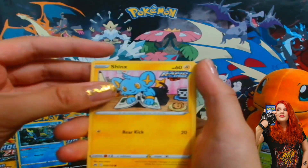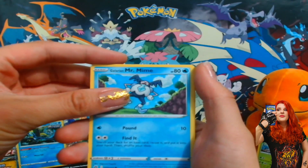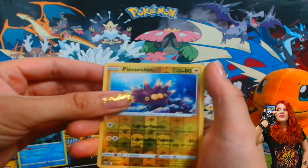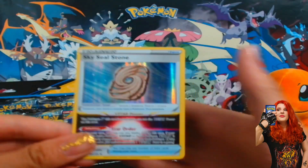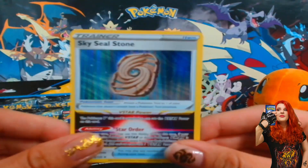Oh, we did not get a Galarian Gallery card. Will we get something from the main set? We got the Sky Seal Stone — so we did get a holo. I already have this one though. I'm gonna sleeve it up.